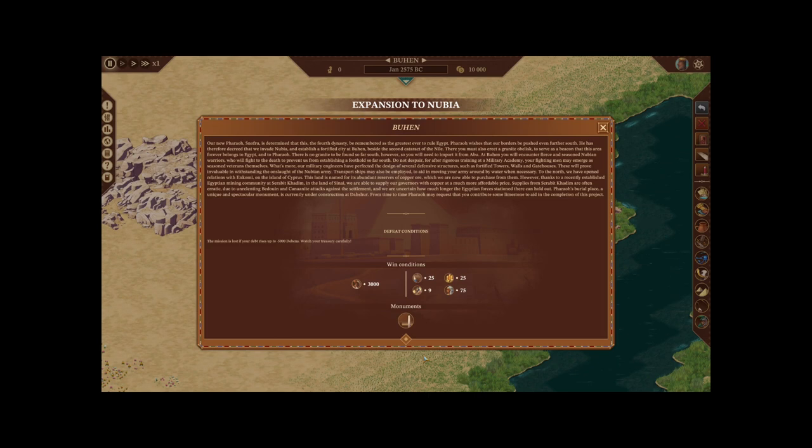There is no granite to be found so far south, so you will need to import it from Abu. At Buhen, you will encounter fierce and seasoned Nubian warriors who will fight to the death to prevent us from establishing a foothold so far south. Do not despair, for after vigorous training at a military academy, your fighting men may emerge as seasoned veterans themselves. Our military engineers have perfected the design of several defensive structures, such as fortified towers, walls, and gatehouses. These will prove invaluable in withstanding the onslaught of the Nubian army.